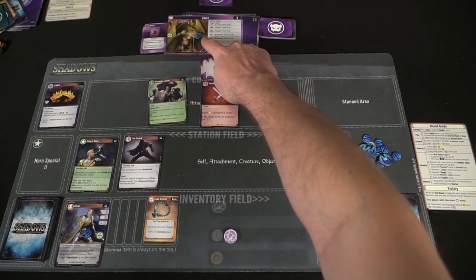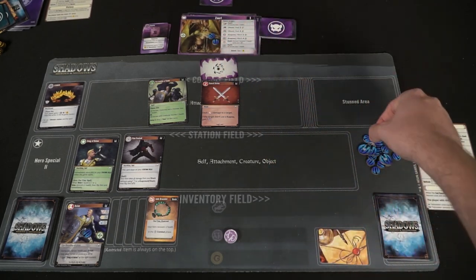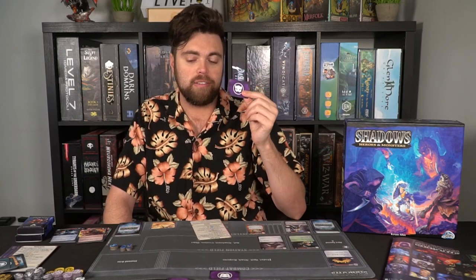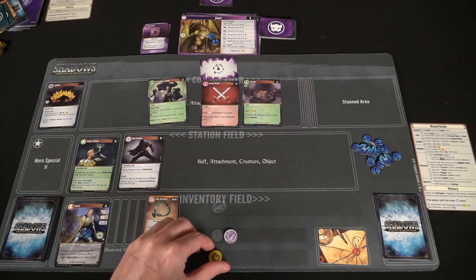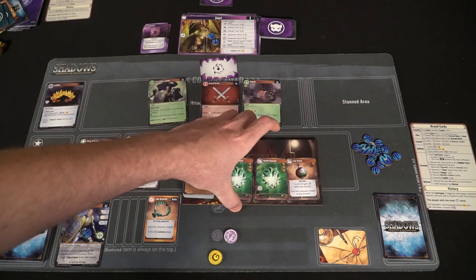So if a player hasn't attacked the monster after phase three, the monster resolves their skill card — you check the monster card and determine what it does. For instance, if the monster is Zarul and has a claw, it will attempt to do two damage to that specific player. Whenever a player hits a monster during those phases, the monster draws a response card, and you check what it does based on the symbol on the monster card.